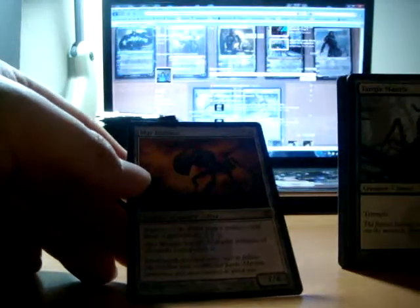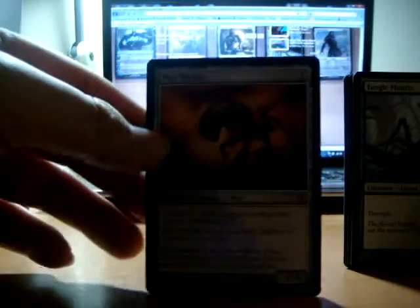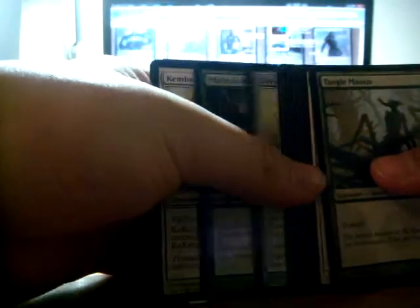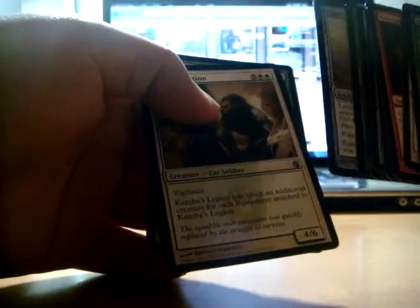Mirror Waller. Tarn Artifact — I don't want to go, activate ability. It's helpful in some way — right now I can't think of it. Kemba's Legion — Vigilance, 4/6, block as many creatures. Is that for how many equipment it has? Blocking another for each equipment. I don't know — I think that's a 7-drop or 6-drop, something around there. A little pricey.